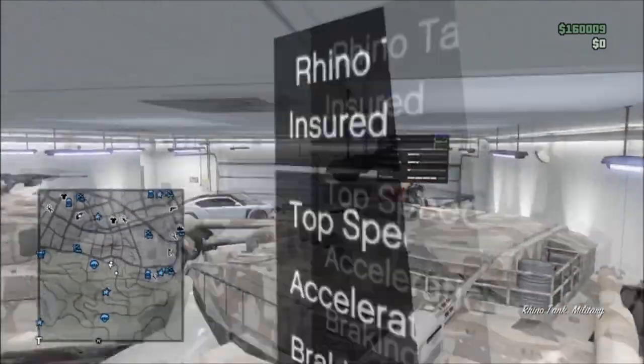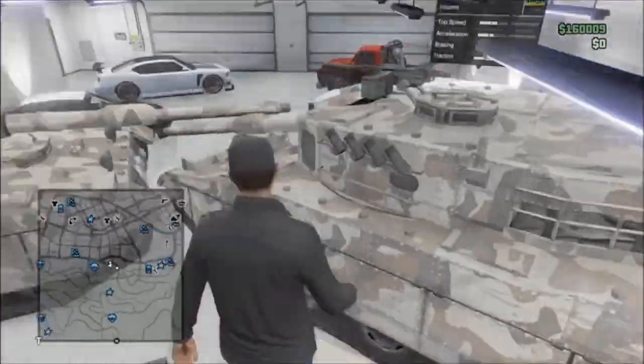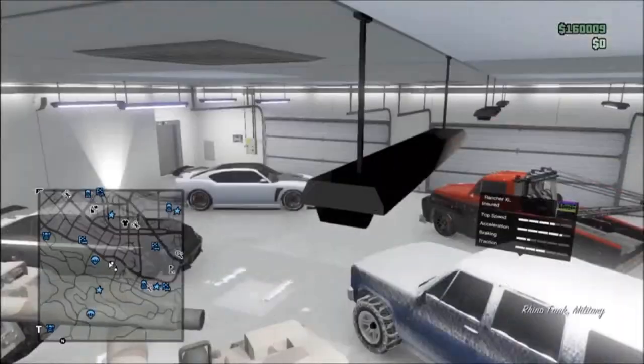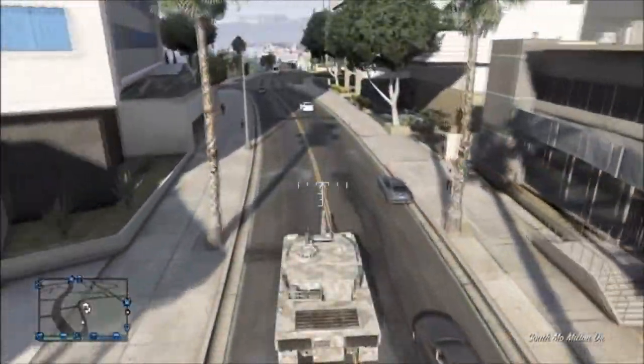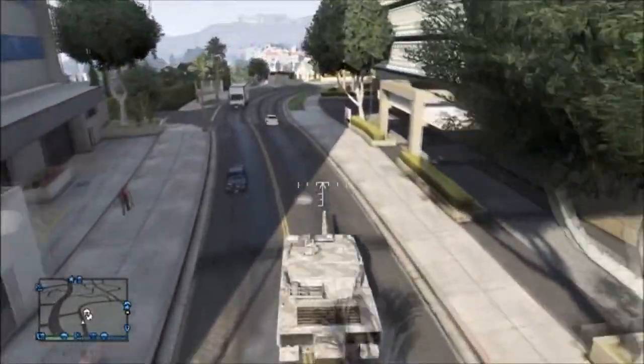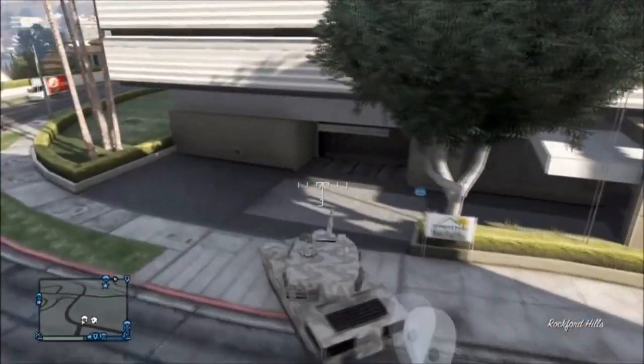It's pretty straightforward and easy to do — very similar to the method of getting other cars in there, just a slight difference every so often. Basically, what you want to do is get the vehicle you want to put in your garage — tank, Pegasus, army vehicle, whatever — and drive to the garage you want to store it in.